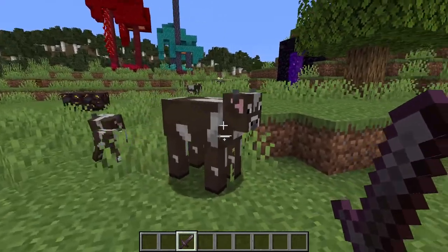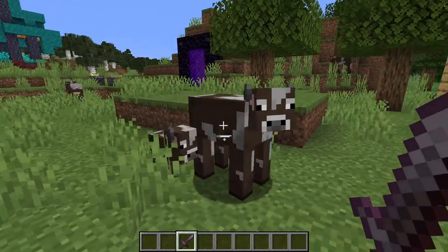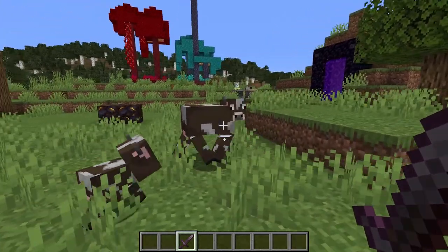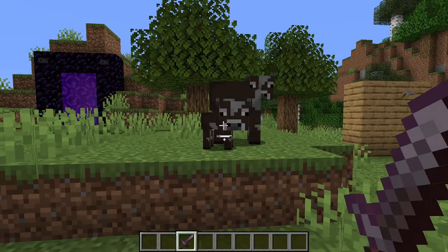Physically, cows are one of the more sturdy passive mobs. They have five hearts of health points, so it does take a couple of hits. In Java Edition, cows are 1.4 blocks tall with the babies being half that height. In Bedrock they're 1.3 blocks tall — again, the babies are half that height.